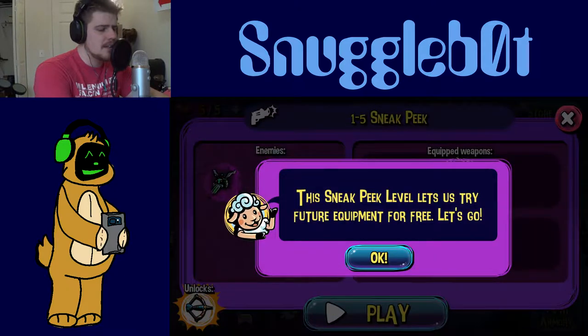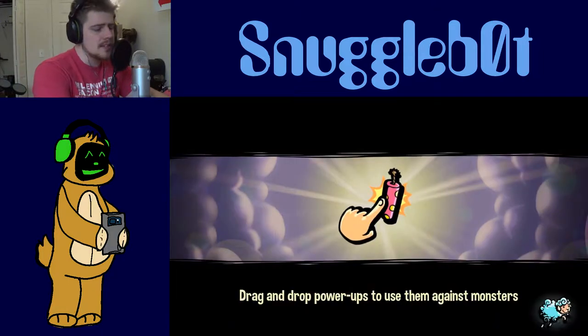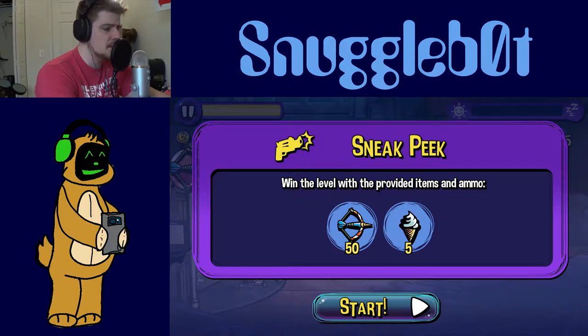Mission five, night five. This sneaky little sneak peek level lets us try future equipment for free. We get to try future equipment — neato. Equipped weapons: a dart bow gun and some ice cream. Let's see what kind of mayhem we can cause to those nasty bed bugs — the boogie army. Win the level with the provided items and ammo.